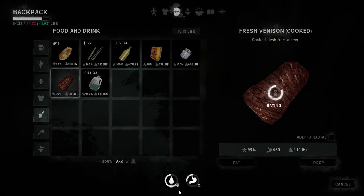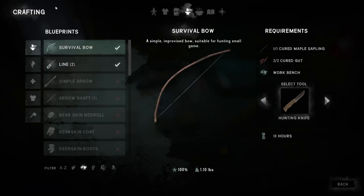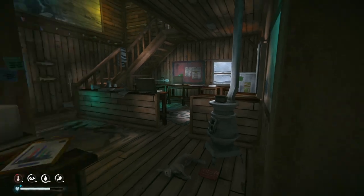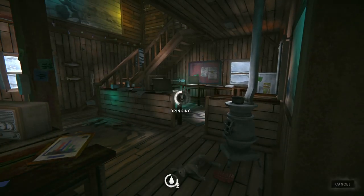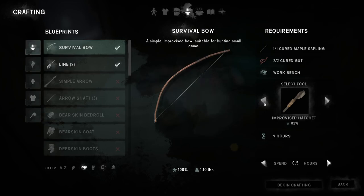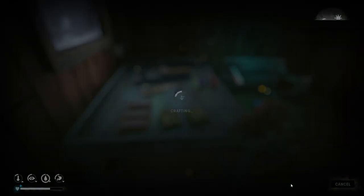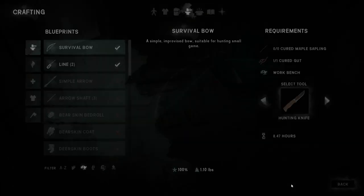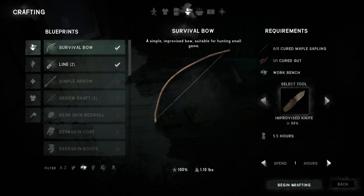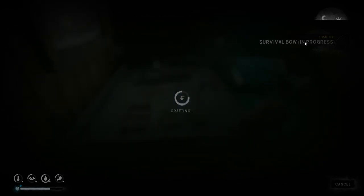Alright, I'm going to eat this. I want to get things started here on the crafting. We need the workbench - we need to start making this bow. Let's look at what we need to do. It's 6.5 hours with the improvised knife. Let's hydrate. I just ate some food, so we're going to put an hour into it and kind of see where we are. Let's start with one.